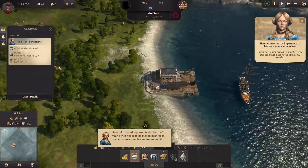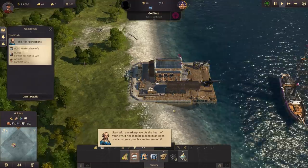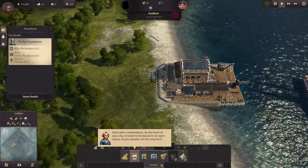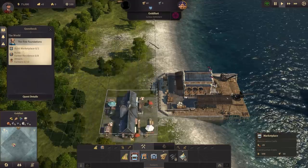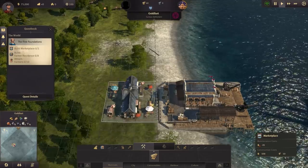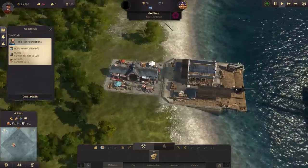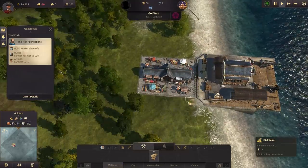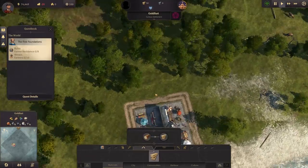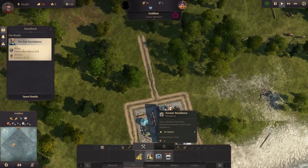The first thing we have to do is place down a marketplace and then we can start placing some houses as well. We start with our small trading post, which serves as a storage spot — you can also trade things out to other players or purchase goods. So we'll go ahead and plop down our marketplace and put roads all around it.